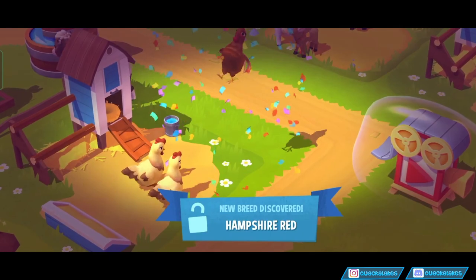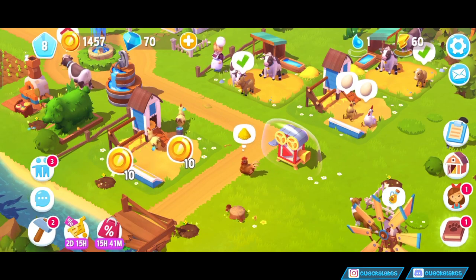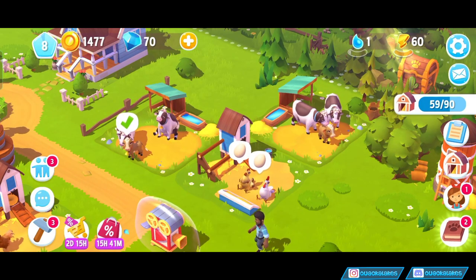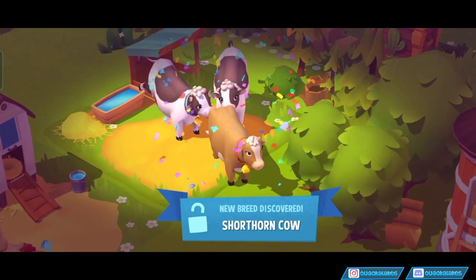But first we have a new Chonkin! A new pretty Chonkin! A Hampshire Red. Oh, so pretty! So very pretty. I think we have a new cow as well. We do — a Shorthorn cow. Very epic.